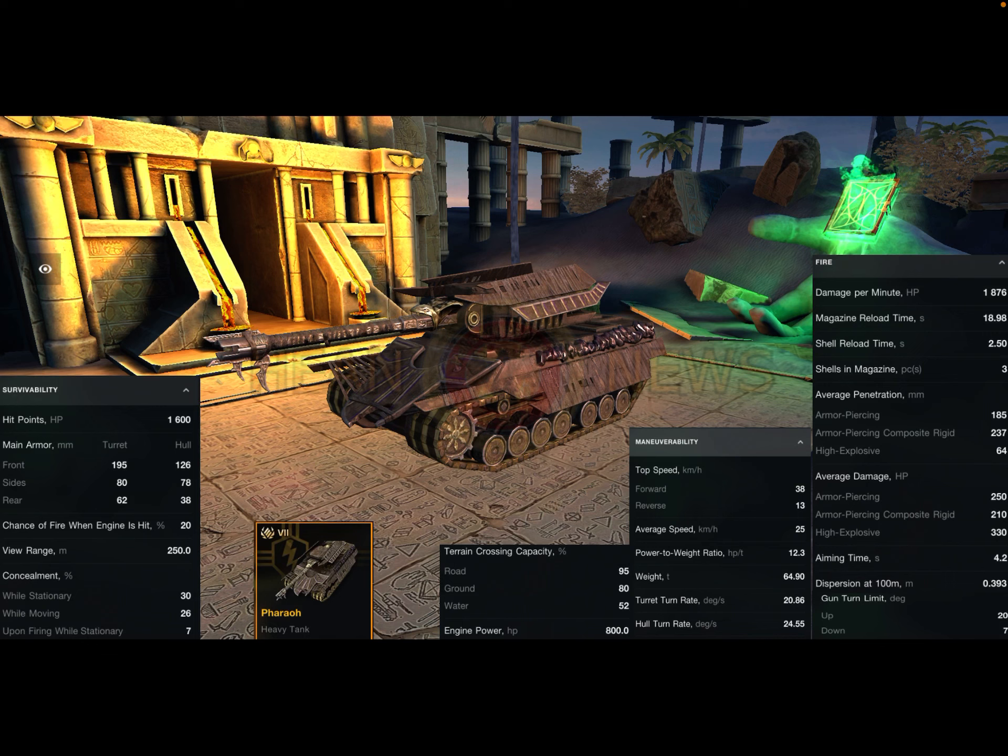The sides of the turret are 80, the rear is 62, so decently strong sides as well — rear is obviously going to be pretty weak. On the hull we have 126 millimeters of armor. That's not particularly good for a tier 7, but there is a possibility we have spaced armor, so it might actually be better than that. It doesn't really reflect well in the statistics because that's how in-game statistics work — they're not really the most accurate, so it's hard to tell for sure. I'll have to wait until I can inspect the tank closer.